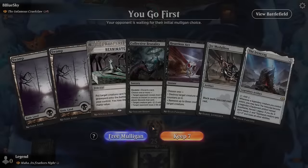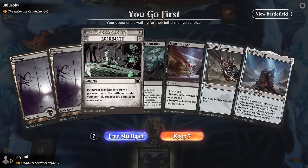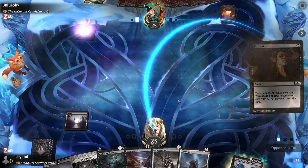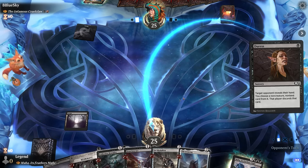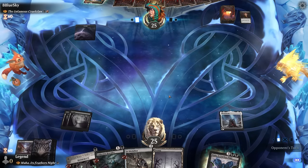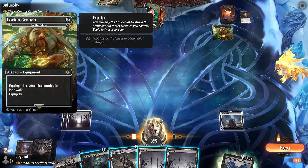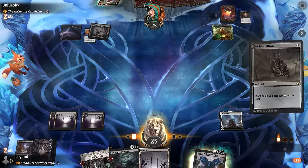Game one: we're on the play facing the infamous Cruel Claw, a deck trying to cheat expensive cards into play. Our hand is reasonable with Heartless Act as a potential answer. The opponent discards with Duress — Heartless Act is gone, leaving us with fewer clean answers. We play Iron Crag. Opponent uses Ugin's Labyrinth pitching Portal to Phyrexia, getting the Boots into play.